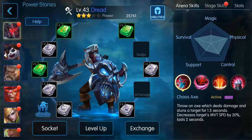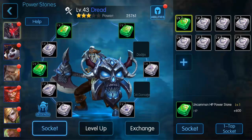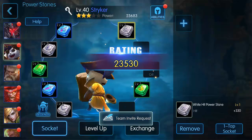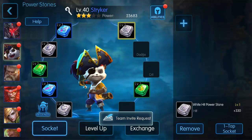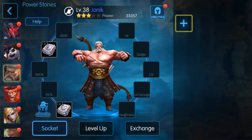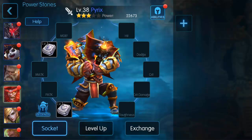The easiest way to use these, if you've already got a bunch of them, is to hit socket — it'll bring up the ones you can put in, and you can also level these up. You can hit one-tap socket. I've already done it for one legend, and I can go to Striker and hit one-tap socket — it'll level them up and add basically whatever the best ones are for that legend. Looks like I don't have anything left for him to socket.